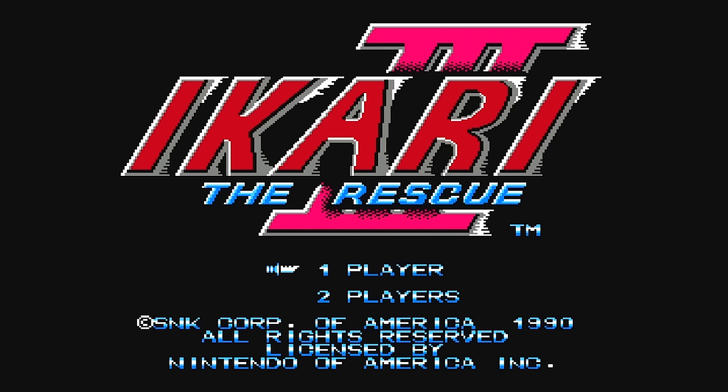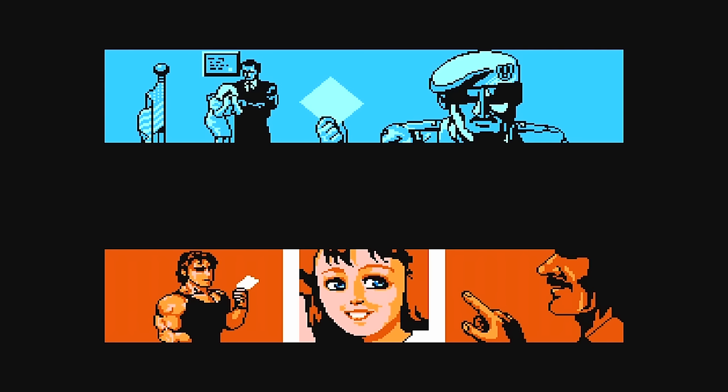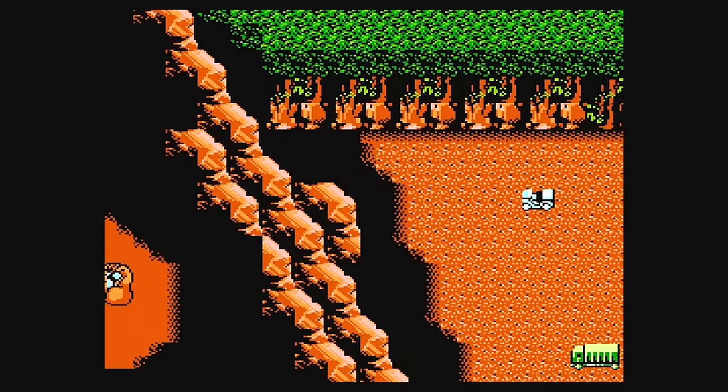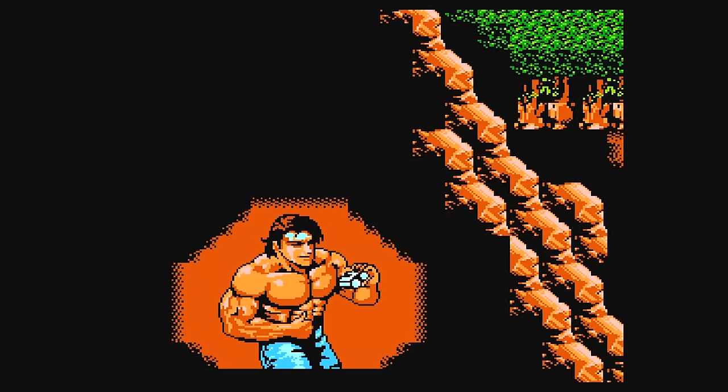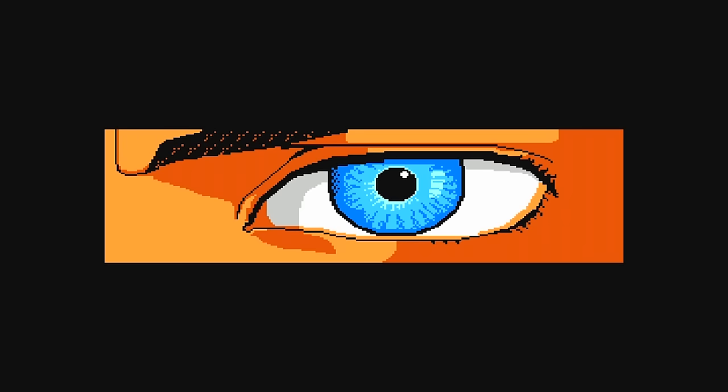It's Ikari 3 The Rescue from 1990 for the Nintendo Entertainment System. It's a bad day when the president's wife has been issued a giant post-it note that was then forwarded to a bohunk who presumably has to save the girl from the dude with the mustache and the pointy finger. Cars and vans drive towards the guy with no shirt — wait, no, those are binoculars. What the hell is going on in this game?